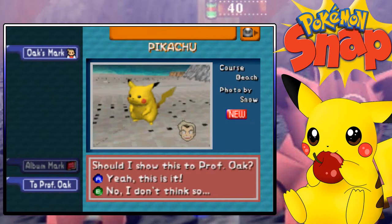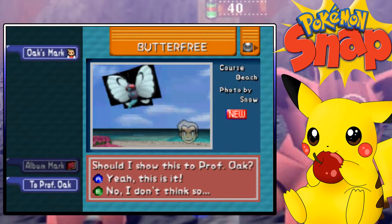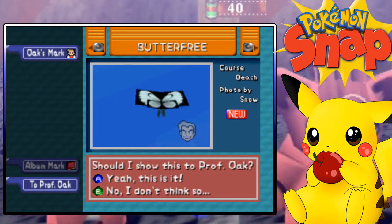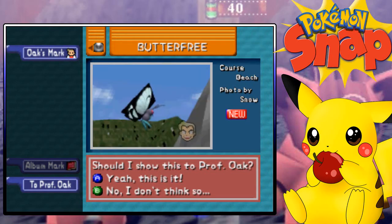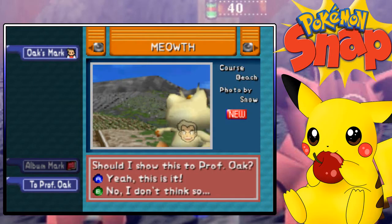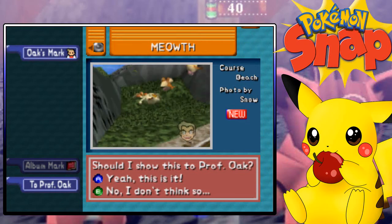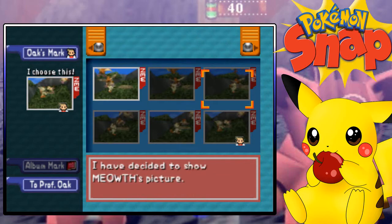Oh it did! Cool. Okay. Sure. Pikachu! Butterfree's got a black box — it's Batman. That one's kind of okay I guess. I wasn't able to get the best picture of Butterfree, we're gonna go with this one. I have him getting gusted, which I know you kind of get points for. We'll do that one just cause it's funny.